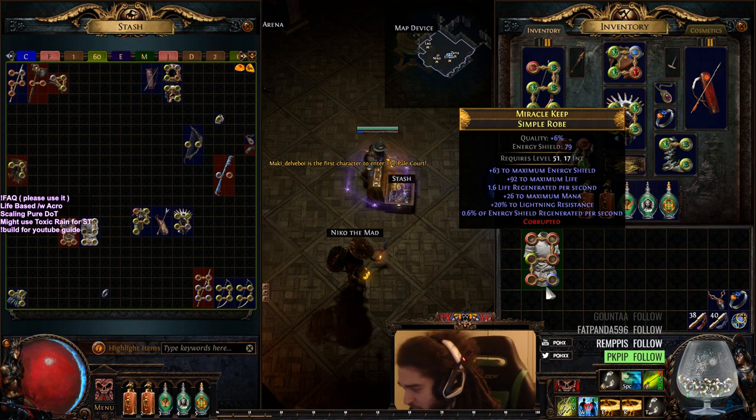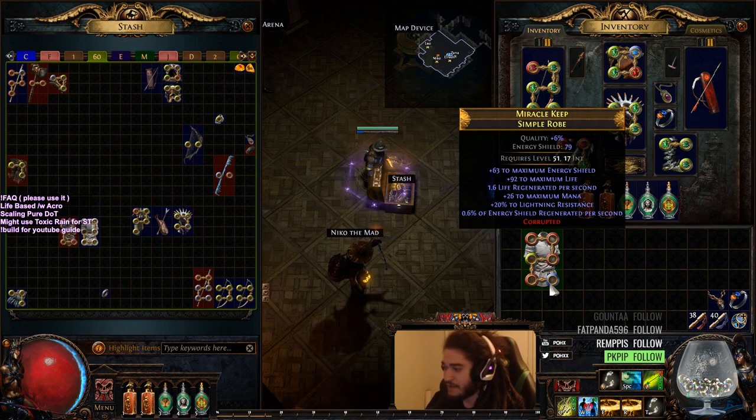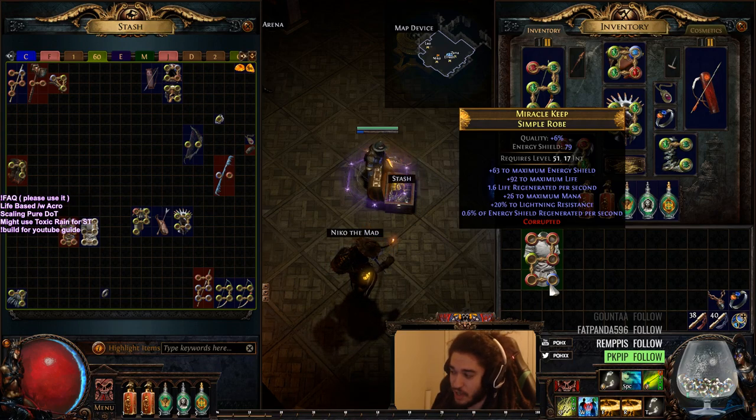The Tabula Rasa ended up turning into a 92 life piece of gear. And I was like, a 92 life Sixlink? And then I realized our Guardian could use this — the Dominating Blow Guardian I want to make. Because I could use Dominating Blow, maybe melee splash, faster attacks, damage on full life, minion damage. And I'm like, that sounds pretty good to me.